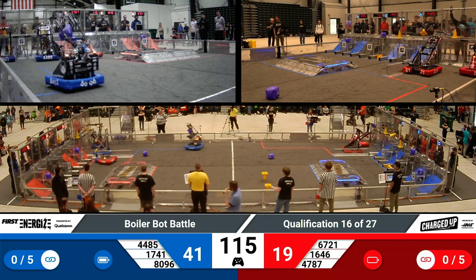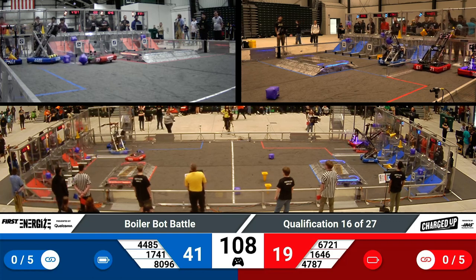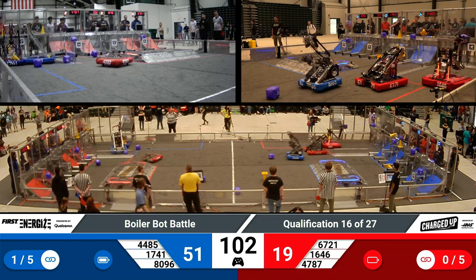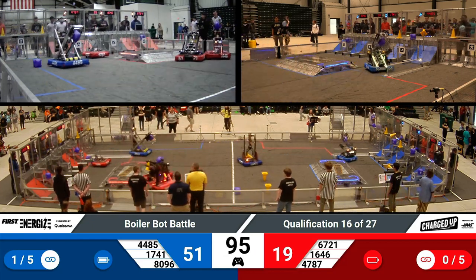All Blue robots are now in their Human Player Station area. Robot 17-41 — red alert — grabbing potentially a cube from their Human Player Station to deliver anywhere on the grid. The amount of points is based on where you place the game piece, not which game piece it is. Anything placed on the bottom row is two points, middle row is three, and top row is five.